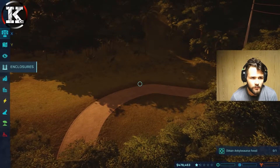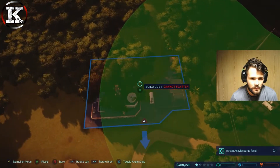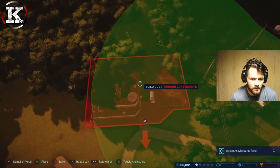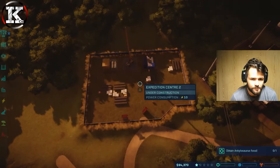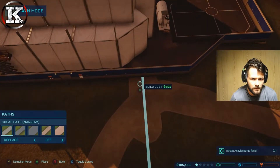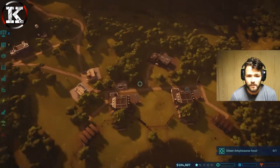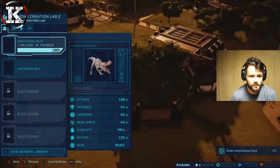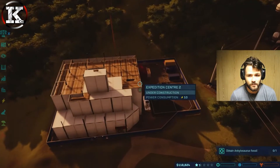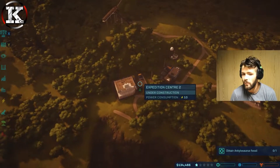Let's find the expedition center in operations and turn it around. I can place it there - does it need a path? Okay, so that's our expedition center being built. Our new ceratosaurus - that was a misclick and unfortunately you can't undo these. So we just have to continue on. Our power is going to be 100% used now, so before we can do anything else we need half a million.